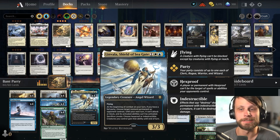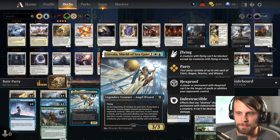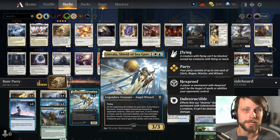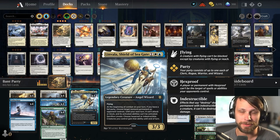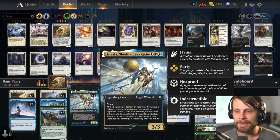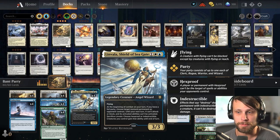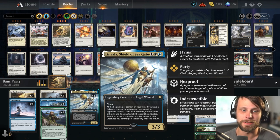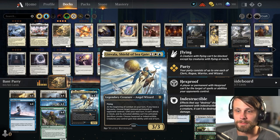Limvala is one of the biggest protection spells in this deck. It is a wizard, so it helps with the party. It's a 3/3 flyer, but you can sacrifice Limvala and choose Hexproof or Indestructible — and creatures you control gain that ability until end of turn. Crucially, it's not just one of your creatures, it's all of your creatures. So in response to a kill spell or a sweeper, you can actually protect your board, which is why we play the full four despite Limvala being a legendary creature.